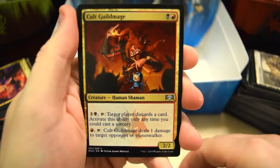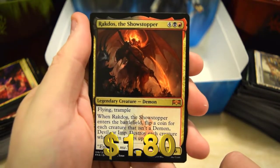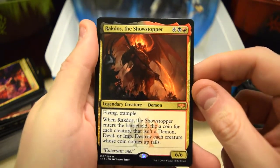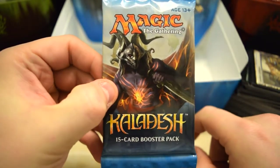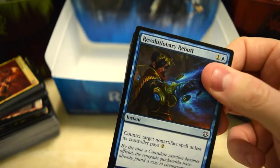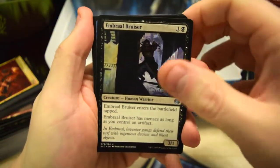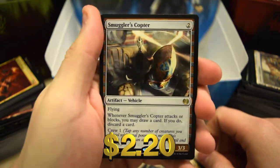Cry of the Carnarium, Cult Guildmage, and we've got Rackados the Showstopper as our mythic in the final pack — the six-six-six flying trample demon. Pretty cool mythic, not a bad way to end the box. Now we finish with a Kaladesh pack because three shock lands and a Planeswalker just isn't enough — we need that masterpiece. Bruiser, Ceremonies Rejection, Motorist, and we got Smuggler's Copter on the end.